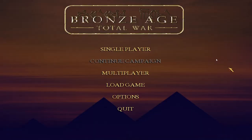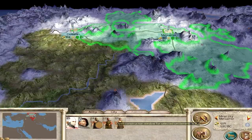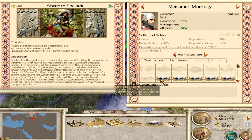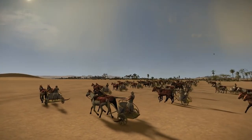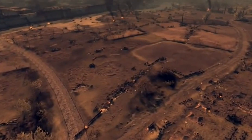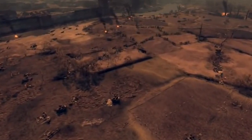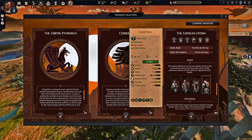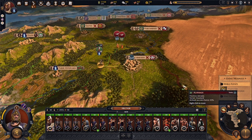For example, we could get a Bronze Age mod that transforms the campaign map to include the southern coast of Anatolia, the Levant, and Egypt, so we can have factions like the Hittites, the Mycenaeans, and Ancient Egypt — perhaps with campaigns leading up to an endgame of the Sea Raiders invading the area and collapsing local civilization in an Attila-style loot and raze. This could also translate to a Mythos mode where modders could add new unique monsters, new gods with different powers, benefits, and building chains. The possibilities are endless.